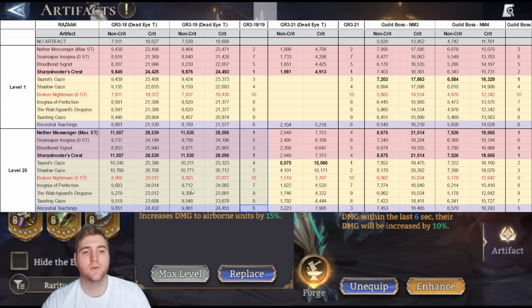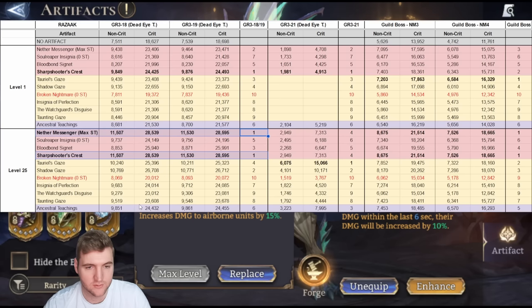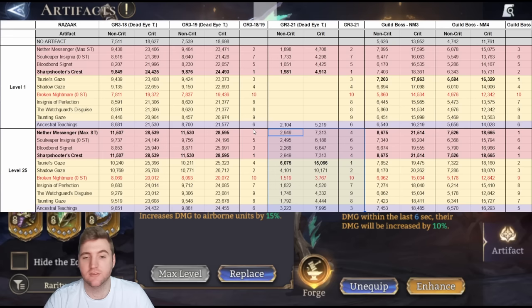So from Gear Raid 3 stages 18 to 19, what did we actually learn? Damage bonus is going to be the best here because the enemy does not have very high resistance, which is why Never Messenger and Sharpshooter's Crest do so well. However, attack bonus is doing pretty well as we can see with Shadow Gaze, and Broken Nightmare would follow suit if I could build the stacks.